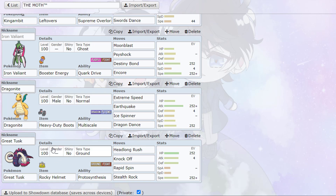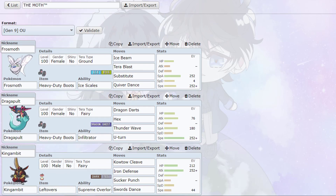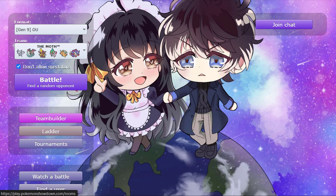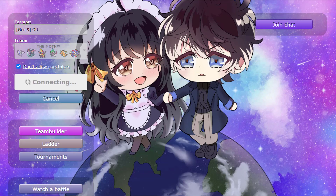Then we have standard Dragonite, standard Great Tusk. I like to use the Rocky Helmet on Tusk, trying to do Rapid Spin and Stealth Rock on the same mon since we don't have any hazards or hazard removal anywhere else. So yeah, that's the team — let's go ahead and find our first game.